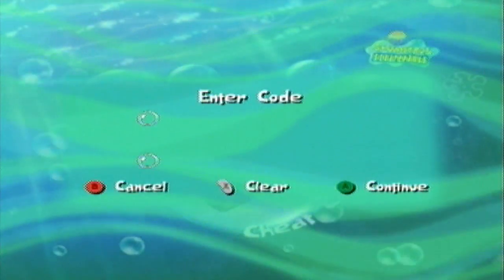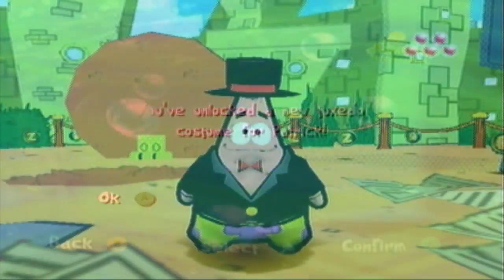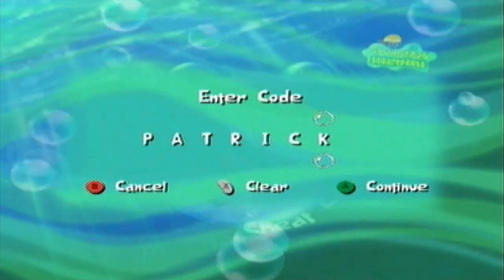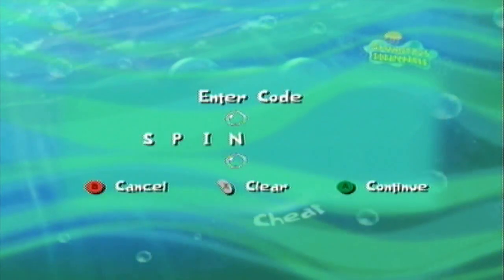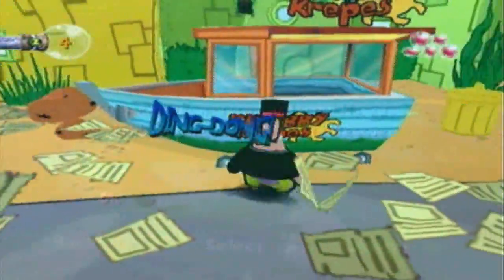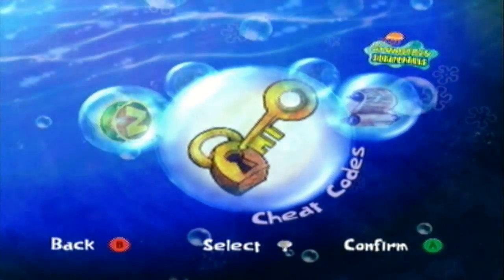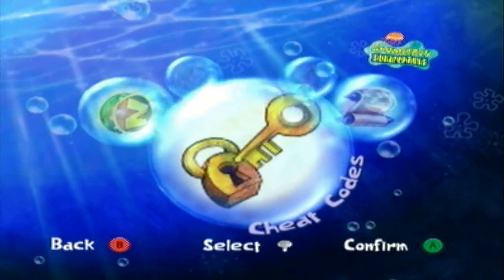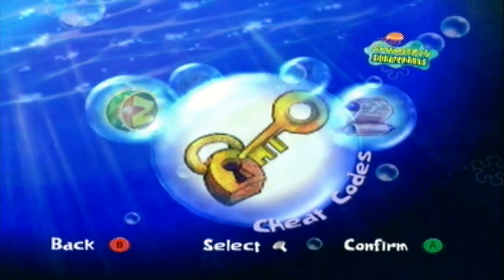Next up we have the Starfish Man's to the Rescue cheats. If you type in 'patrick,' you've unlocked a new tuxedo costume for Patrick. For the other cheat code, if you type in 'spin,' you'll 'get Patrick in a spin and see his new POW for Starfish Man's to the Rescue.' Since this is a platforming level with no vehicles, there's no third cheat code.